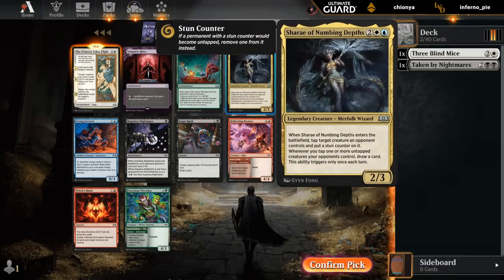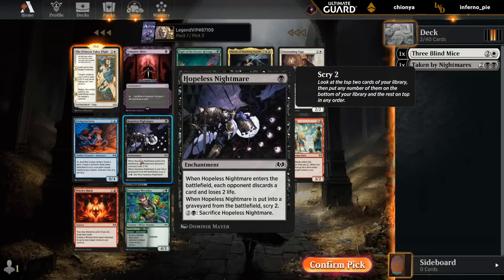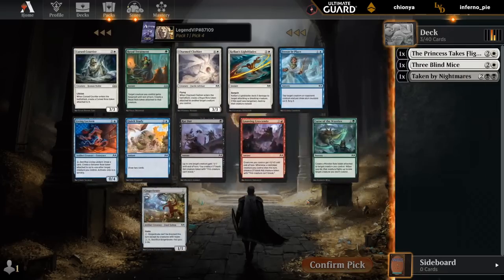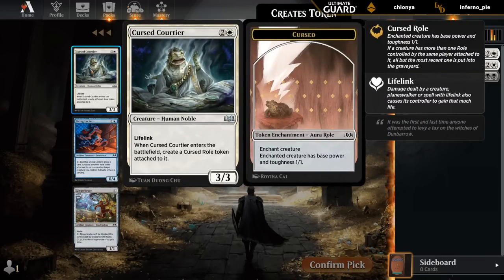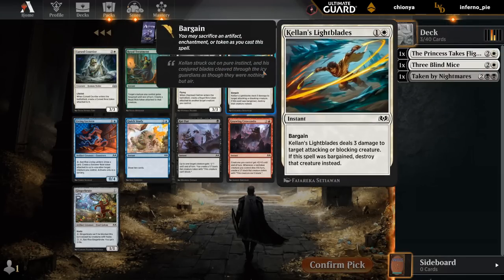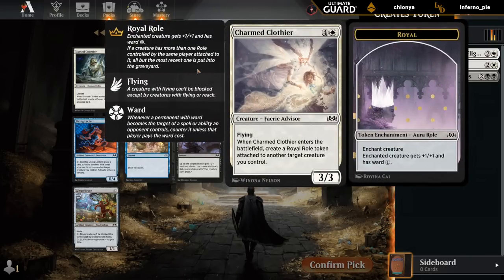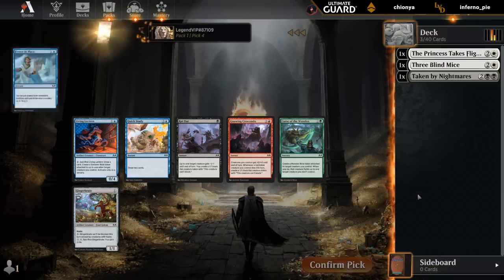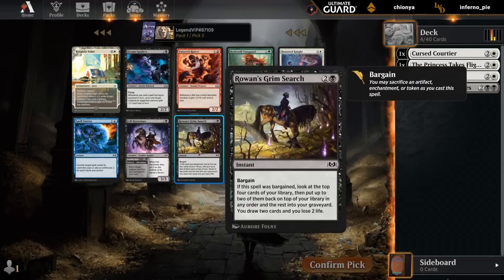There's Unnumbing Depths, which is also a nice payoff for the Blue-White Tap deck. And Hopeless Nightmare, good also in the Black-White Sacrifice deck. Let's go with the Princess - see if we can make this Bargain deck work. Courtier is also going to be quite good in that deck if we can sacrifice the Cursed Roll or replace it some other way. Light Blades as cheap removal is also decent. Let's take the cheaper card that works with our Sacrifice theme. Just need to pick up some Bargain cards, and there's one of them.